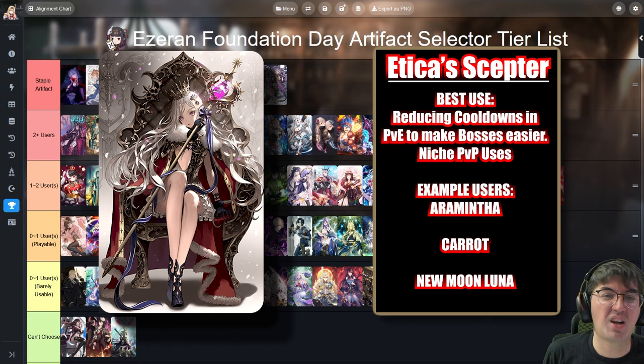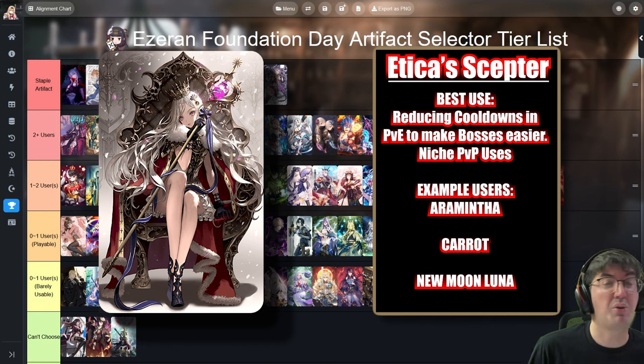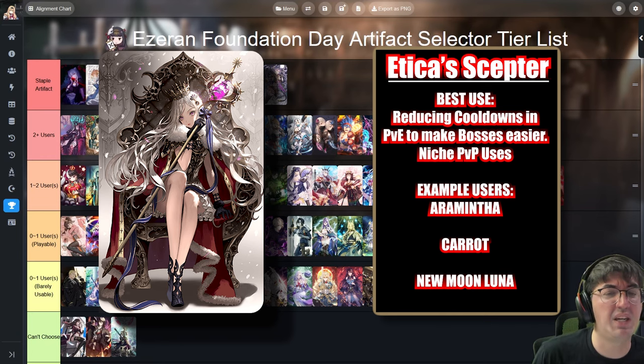Next up is Etika Scepter, kind of a tech choice. Most commonly used nowadays on Newman Luna for players trying a bruiser version of that character. It gives a percentage chance to lower cooldowns on the mage wearing it. It can be used on free-to-play characters like Carrot for Labyrinth boss clearing, and on the ML5 star Zio. Mages hurting for cooldown reduction can benefit a lot — in PvP it can translate to game wins, and it's also very good in longer PvE boss fights.